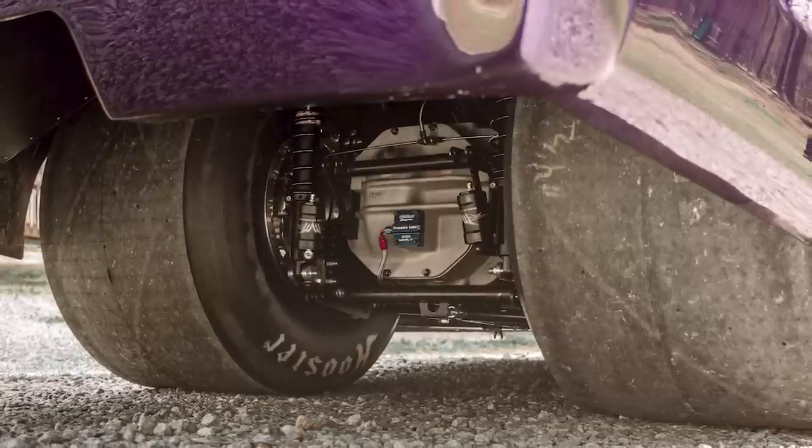It's a couple hundred pounds lighter than the S10, and it still has a heavy Mark Williams rear end in it. We wanted to put a nine-inch Strange in it, but we couldn't quite find the rear gear ratio we wanted, so we stuck with the Mark Williams because it's strong and we had the gear ratio for it. We could still probably save another 75 to 80 pounds — carbon brakes and other things could make it lighter. That engine is pretty significant, probably 150 pounds heavier than what you're used to with the Hemi stuff.